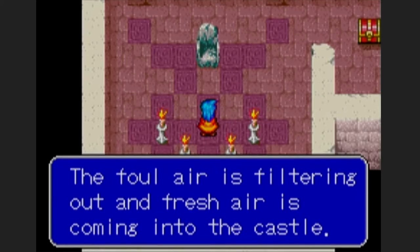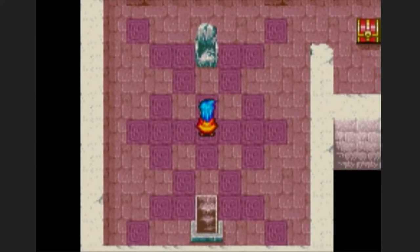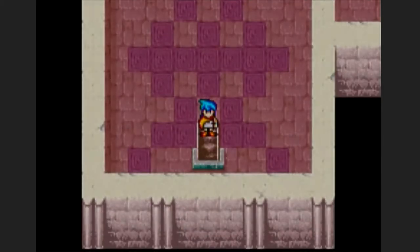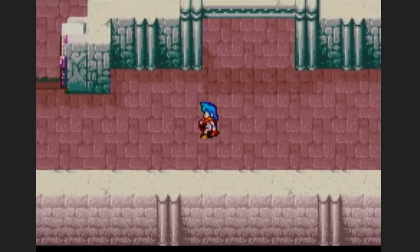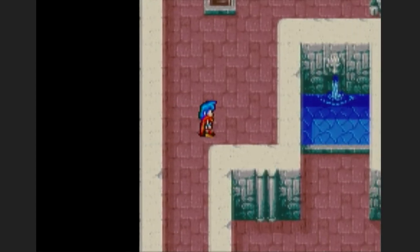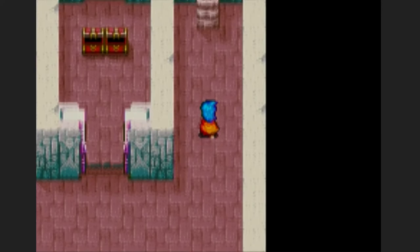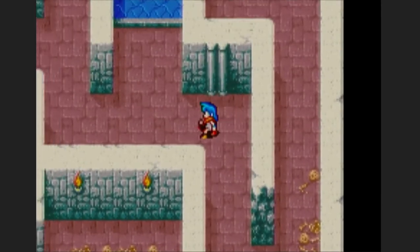The foul air is filtering out, the fresh air is coming into the castle. Interesting — I got two boxes here. I got a herb and some gold. I believe all the monsters are gone so you can't really get back into this. I guess there's not as much grinding as I thought in this game, which is pretty good for those who want to get through the game. I can go heal at a fountain so I don't have to worry about using items by mistake.